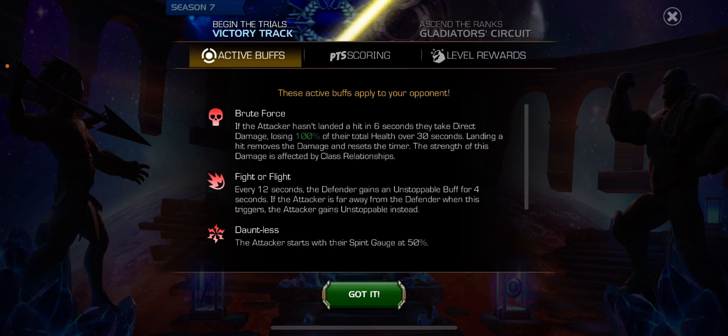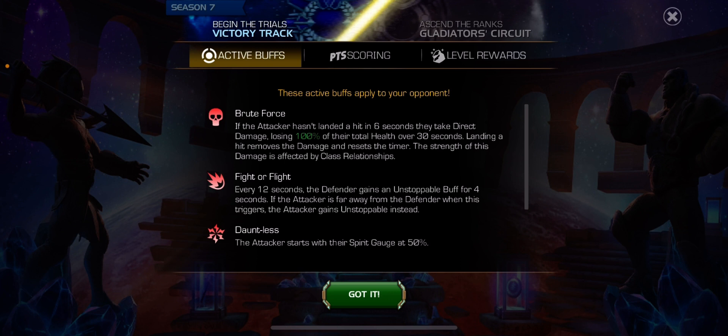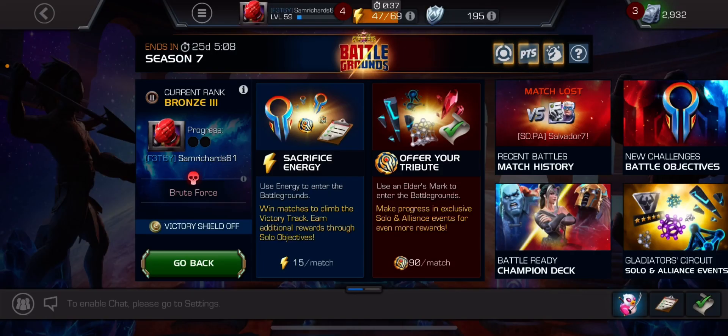There's also Fight or Flight - every 12 seconds the defender gets an unstoppable buff for 4 seconds, but if the attacker is far away from the defender, the attacker instead gains the unstoppable. And then we've got the attacker starting with their spirit gauge at 50%, meaning you're able to get your relic sooner. This can help for fighting champions like Bishop, pushing them to SP2, or for relics that do big damage like Overseer or Valkyrie.